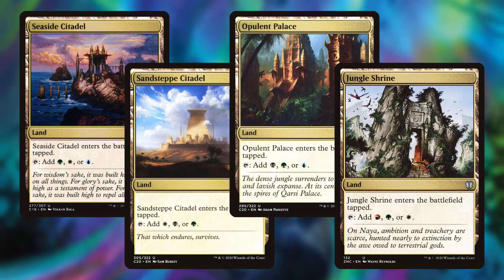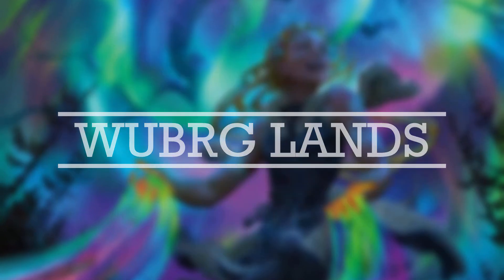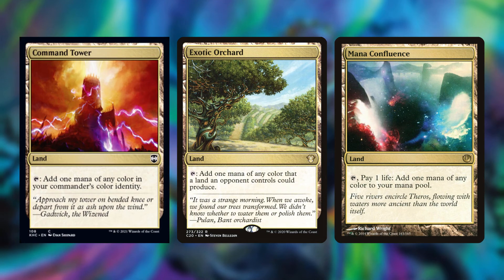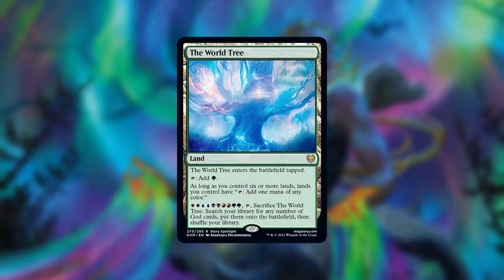Then we have Seaside Citadel, Sandsteppe Citadel, Opulent Palace, and Jungle Shrine — another set of three-color tapped lands. For our WUBRG lands, we have Terramorphic Expanse, Evolving Wilds, and Path of Ancestry as our comes-into-play-tapped WUBRG fetches. Then Command Tower, Exotic Orchard, and Mana Confluence — Mana Confluence is a bit expensive but I had one lying around. And this one I really do recommend even if you avoid expensive non-basics: the World Tree from Kaldheim. It's just insane in five-color decks.